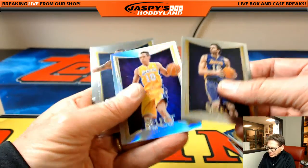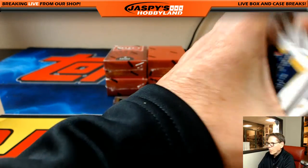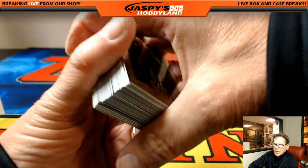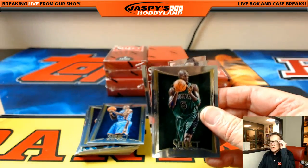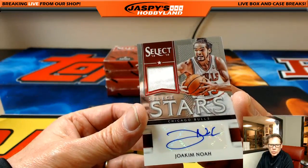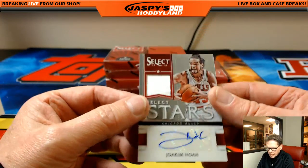Some great rookies in here folks. Steve Nash. Joakim Noah — very nice for the Chicago Bulls. Who's got the Bulls? That's Gabe. Joakim Noah, unnumbered, nice hit.